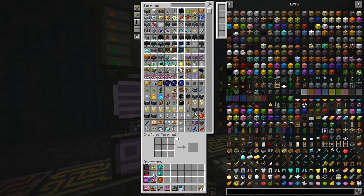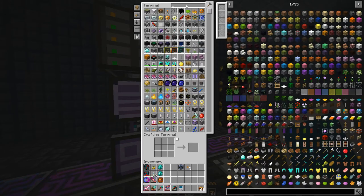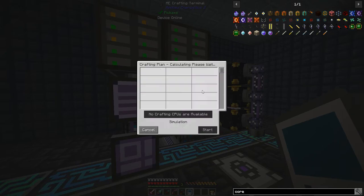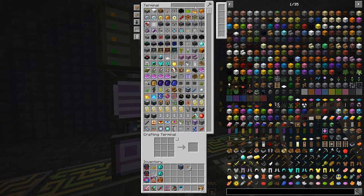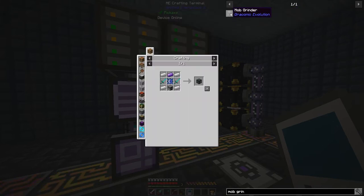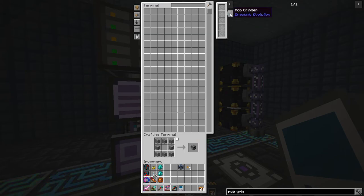Let's take a look at what we need. We are going to need to do a compact machine - I think I have one, yes. We'll do a couple of tunnels just for grins and giggles. We also need to build a wither grinder or mob grinder. We need one of these from the Draconic Evolution mod - let's bring up mob grinder. We're going to do mob grinder from Draconic Evolution. It is pretty powerful; it takes a lot of RF, but we've got plenty of that to go around.